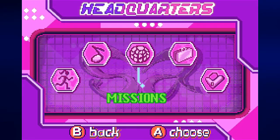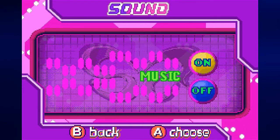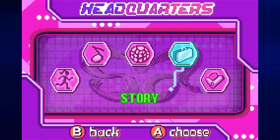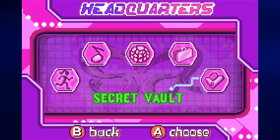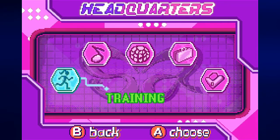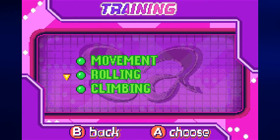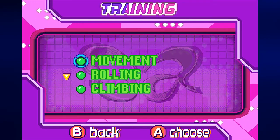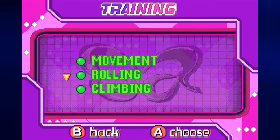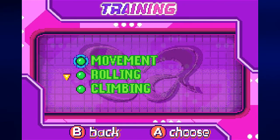We can start the missions right away, but we do have other things we can check out, such as the sound — we can turn the music on or off, I'm going to keep it on. You can see all the cutscenes, the secret vault, though we don't have any secrets yet. We can also do the training to learn the controls — you don't need the manual to play this game, and thankfully there is a training mode.